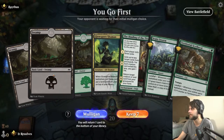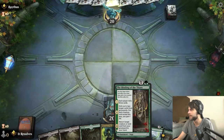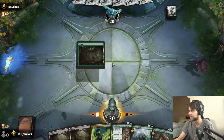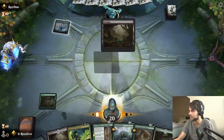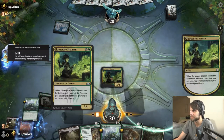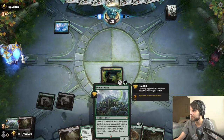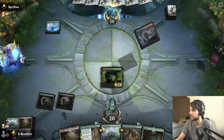Alright guys, here we are for game one. This is a pretty easy keep — not super slow, but just a little slow. We'll do the best we can. I like the Glow Spore Shaman and the Binding of the Titans, and then we've got two options later on in terms of the creatures we'd like to play. I'm going to start with the Shaman — this just seems like a very strong first play. We can put that land on top of our deck to guarantee we've got a fifth land, and that'll help us get closer to the Scoot Swarm play.